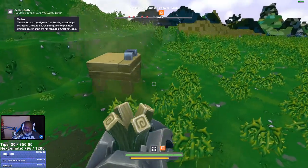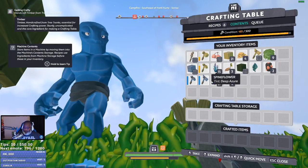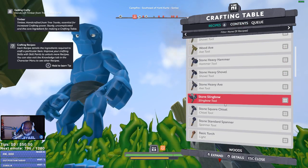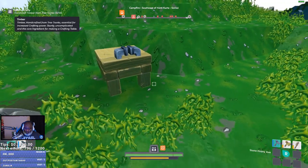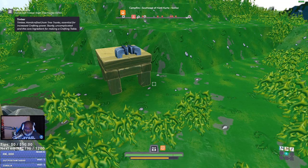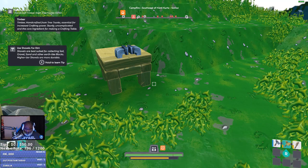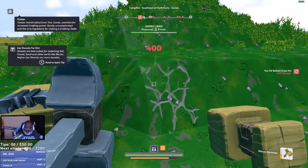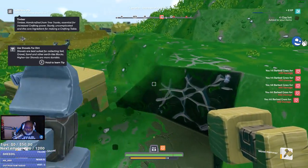I need a shovel, chat. Y'all wasting my time. Let's clear some land and build a basic domicile. I need a stone shovel. Wait — I think I have a stone shovel already. Stone heavy axe, stone heavy shovel. I do, I have a stone shovel already. So we're going to clear out a little bit here and build a basic home.